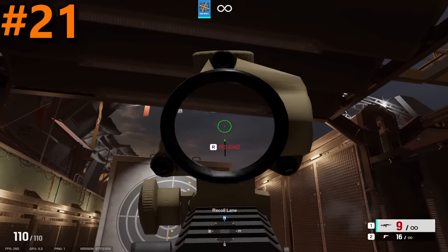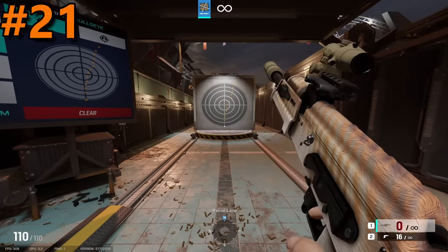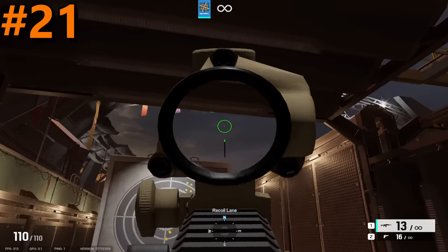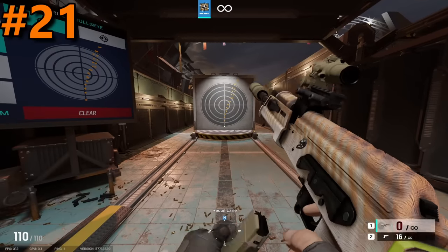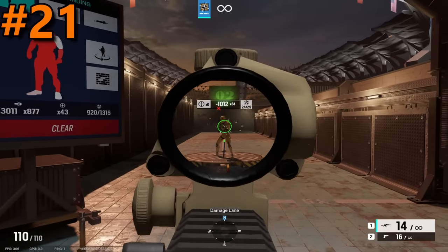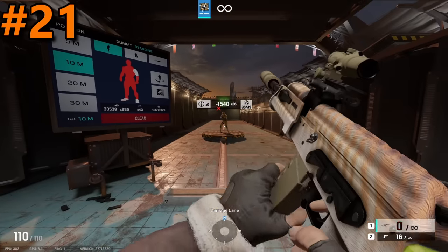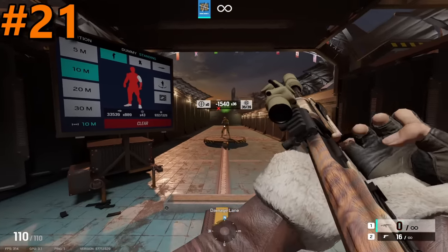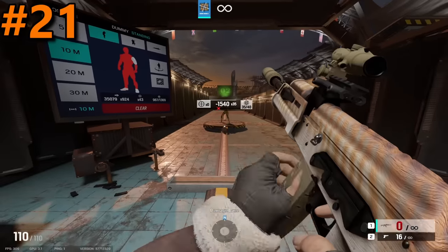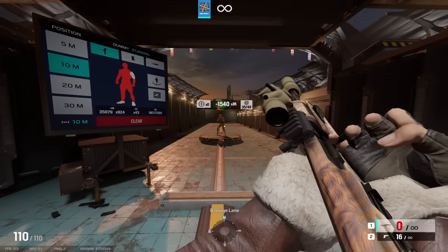Moving on to the 21st spot, we have the AK-74. This is when we finally start entering the passable weapons. The AK-74 recoil-wise has a decent amount of horizontal, but with its low fire rate of 650, this recoil is barely noticeable. To make up for the pretty low fire rate, the AK-74 has an above average damage of 44. It may not have a high DPS, but its big mag size allows it to be a pretty good support weapon. But realistically, compared to other ARs, it can't really compete.